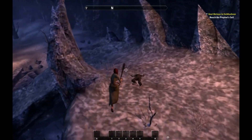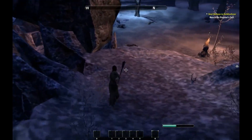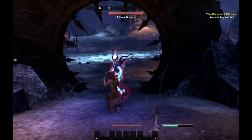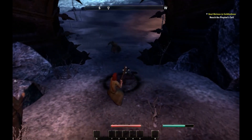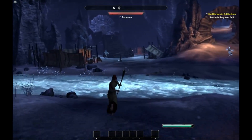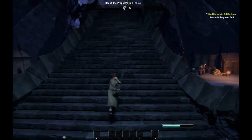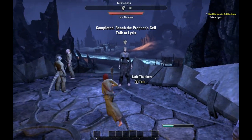We just press E. We already have the auto-loot on, which helps a lot. And then we run down. What we saw there was just like a double hit and they're dead. Let's go up here quickly. The door is locked, the door is warded — we'll never get in this way.